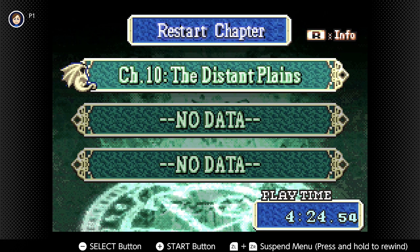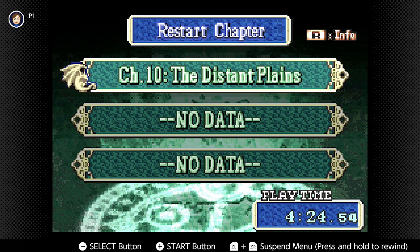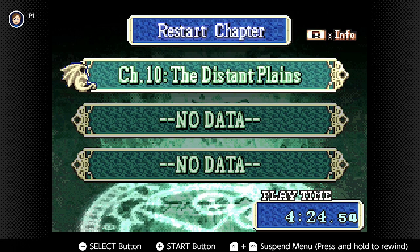What up gamers, T.U.G. here. This is episode 12 of the Ultimate Let's Play Fire Emblem, and today we're taking on Chapter 10, The Distant Plains. I believe this is the final chapter of Lin's storyline, and we're finally going to get our hands on Lundgren and hopefully put him out of his misery to save the nation of Kaelin. Let's get going.